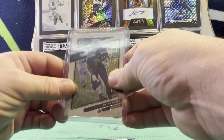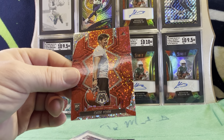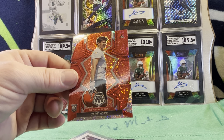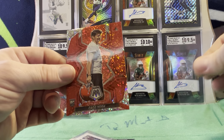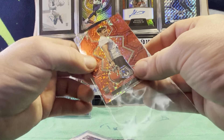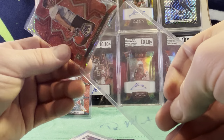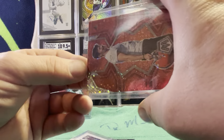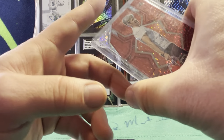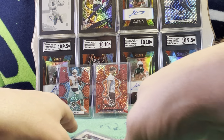It's a Cade York rookie on the Red Sparkle. That's a pretty worthless card right there, since he was just released by the Browns. I don't even know if he's on an NFL roster at all.